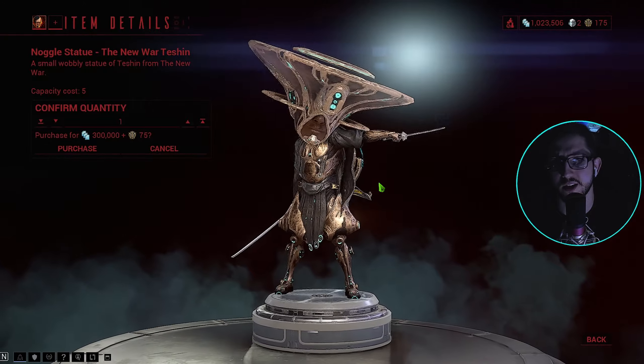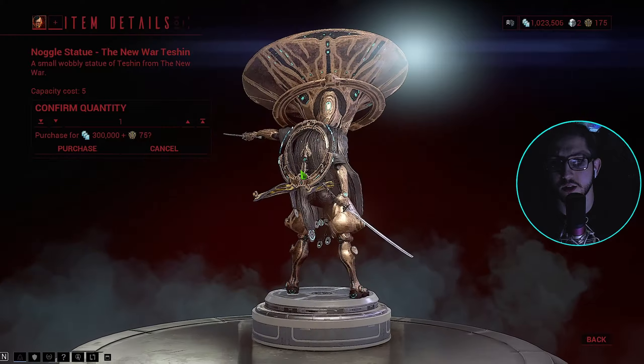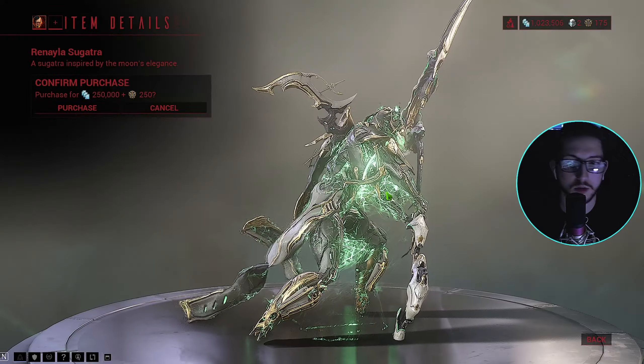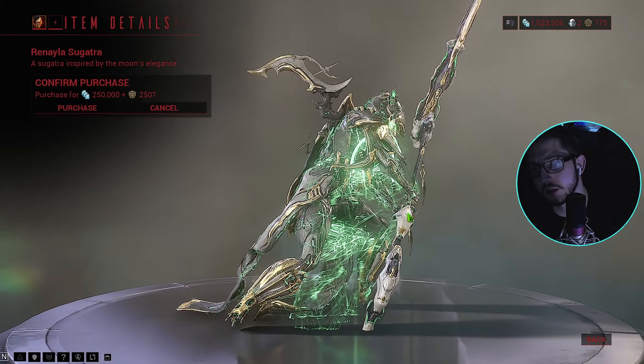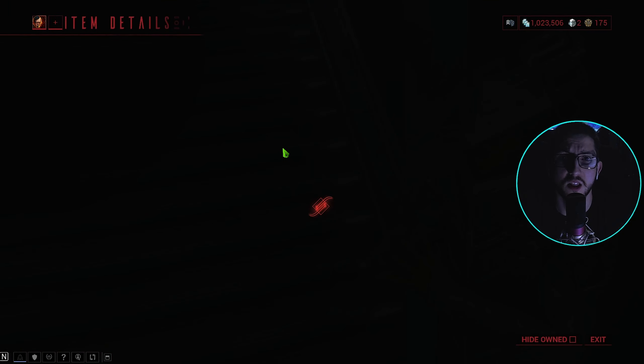Oh, we got a Tessian noggle - that is so nice! Got the Orbeus on the back, my favorite. What the hell does that look like - those look pretty good. There's a lot this time.